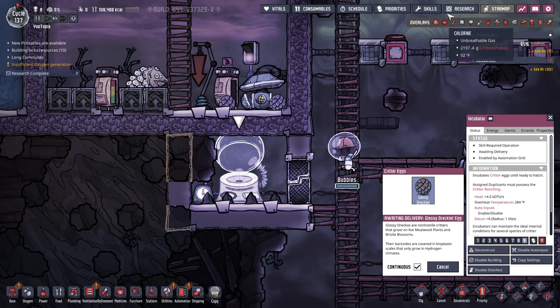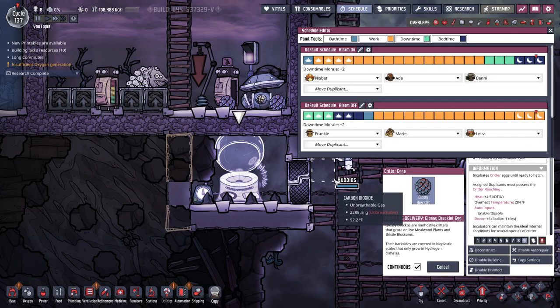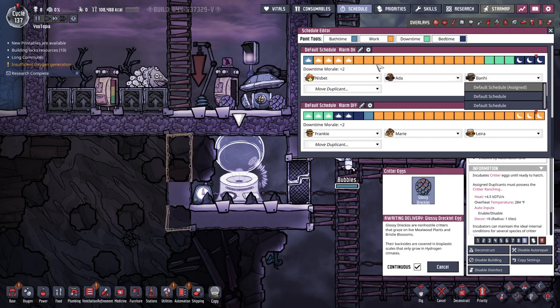What we need to do is go into our duplicants' schedules and find our rancher, which looks like it is Banhi. She's sleeping during this time, then she has bath time, and then she's working. We'll probably want our sensor set up during her working time. We also want the incubator set to priority nine.